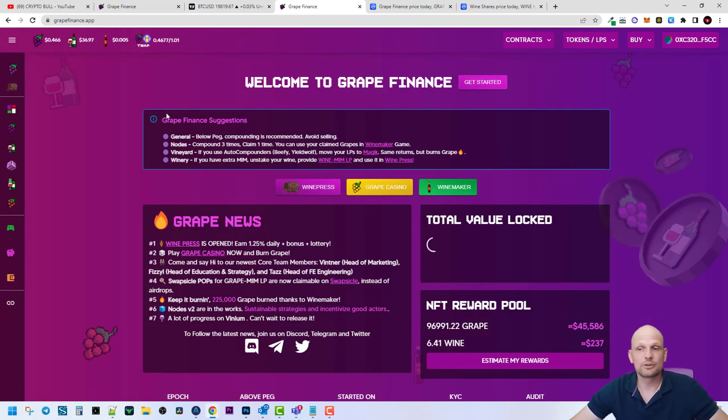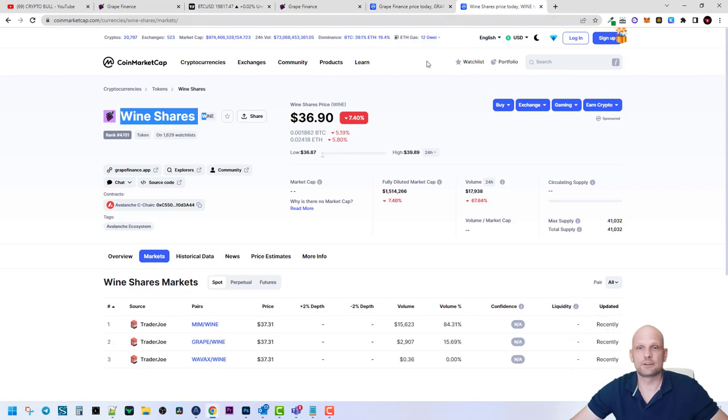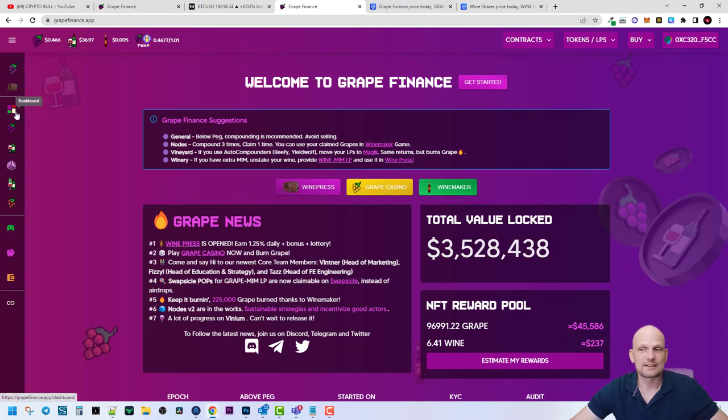In general, what attracted my attention is the low token supply: only 25,000 GRAPE tokens and only 41,000 WINE tokens. Currently rewards are rather high, as with many projects that are just starting out — they offer high rewards to attract more people. So yes, this was my quick review on Grape Finance.